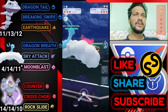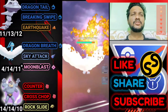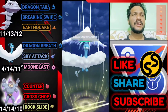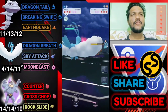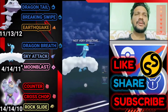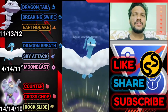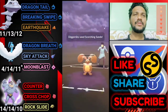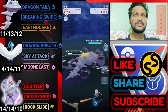He brings out Diggersby. Machamp would be super effective with Counter but Diggersby's Fire Punch and Scorching Sands are so fast that Machamp is too squishy — two Fire Punches and Machamp would be gone. So I choose Altaria instead. Altaria is tankier and can survive Fire Punch and Scorching Sands. Crouching Sands and Fire Punch don't do much to Altaria. Going for Sky Attack — bye bye Diggersby.